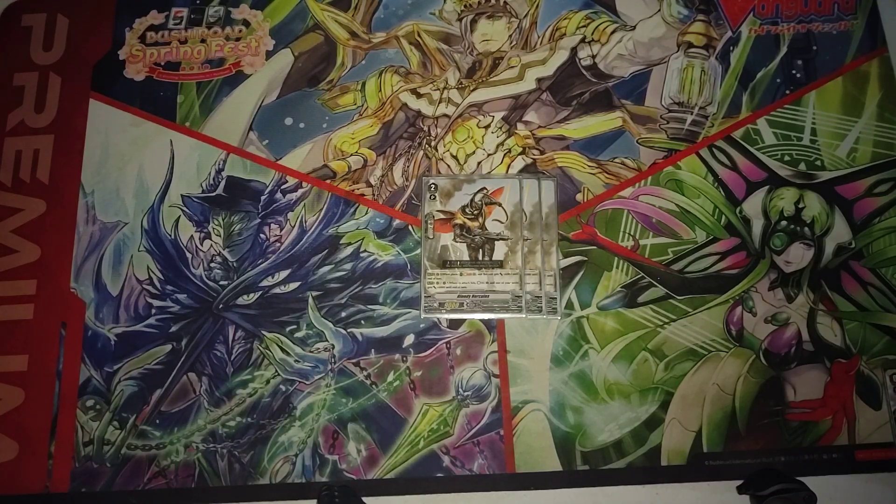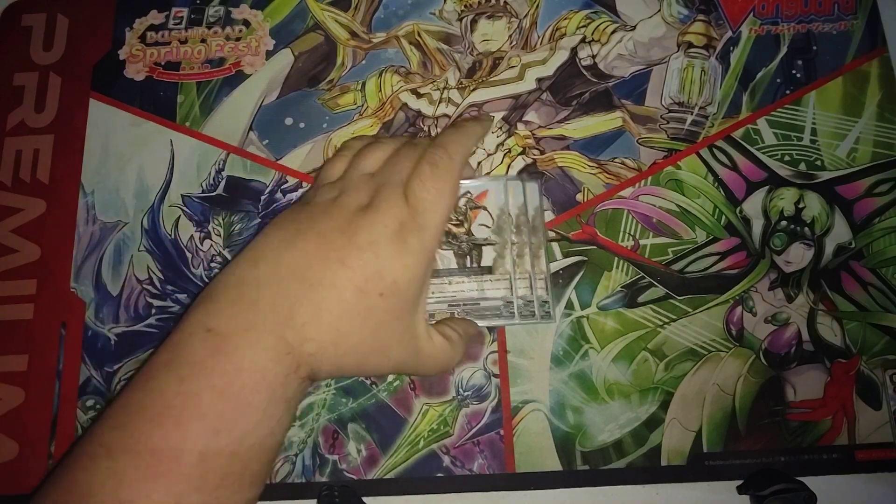Our last grade 2: we run 3 copies of Bloody Hercules. On place rearguard circle, soul blast one, he's a 15k beater, which helps with our aggro plan. On vanguard or rearguard, on hit, he can give something else 6k, and you can also countercharge one. So that's really good because it creates on-hit pressure, and if it does hit, it's going to make your next attack more powerful. I apologize for any background noise — I am recording this in the basement of my new apartment and I apologize if you hear my furnace turning on.